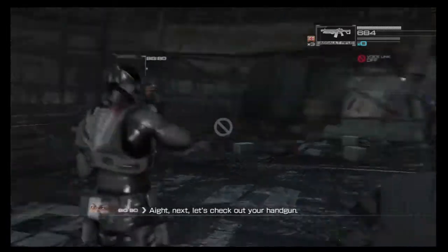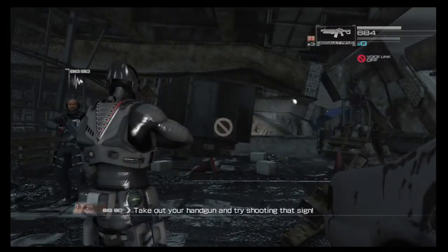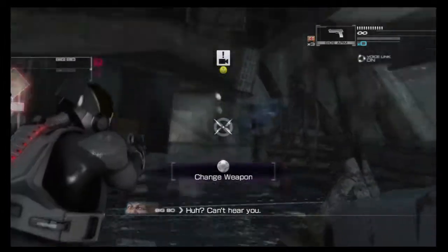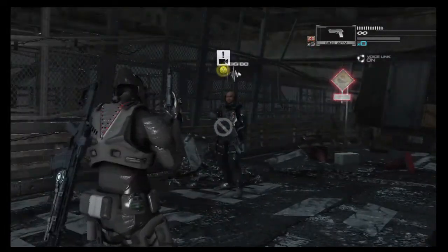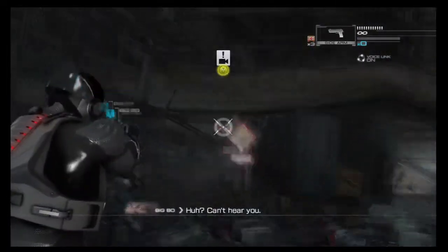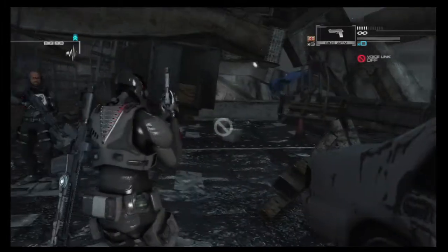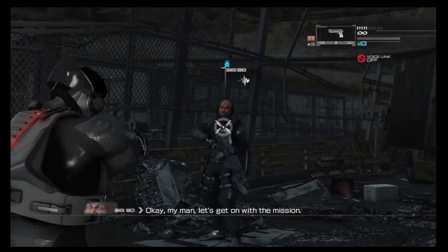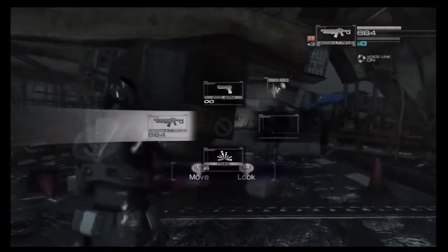Break some skulls. Alright, next let's check out your handgun. Take out your handgun and try shooting that sign. Do I press Y? No — up. Can't hear you. Shut up, guy. Can't hear you — I said shut up. I have no eye. Nice. Sure glad you're on our side. That about does it. Let's get on with the mission. I'm gonna shoot you in the face. Nothing to say to that.